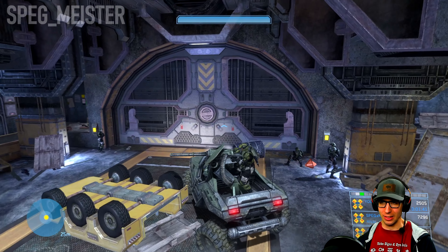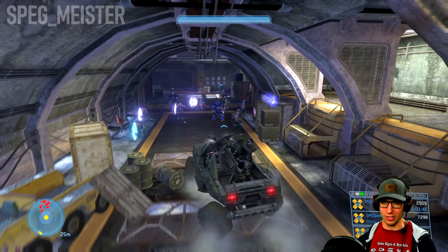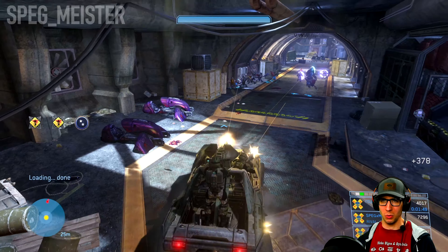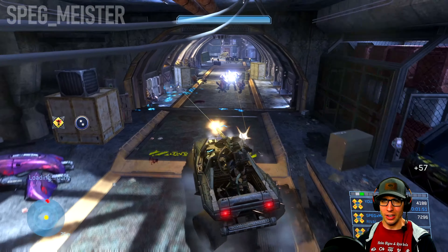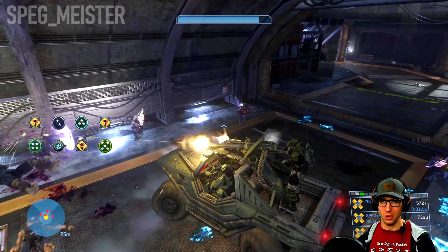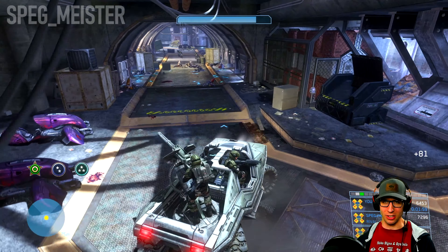Going down this next passage, you'll have a couple of options to work with. You can either take the walkway that's to your right and take all these enemies on foot, or the second option is to take control of the Warthog and splatter as many as you can while moving as much as possible.